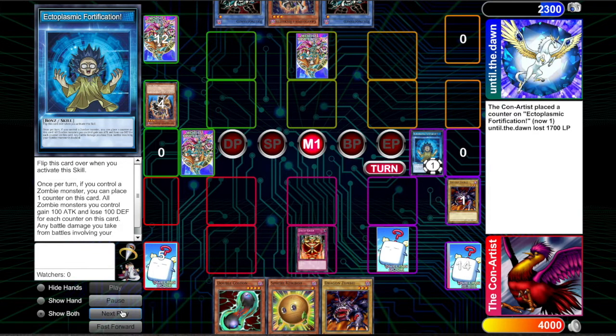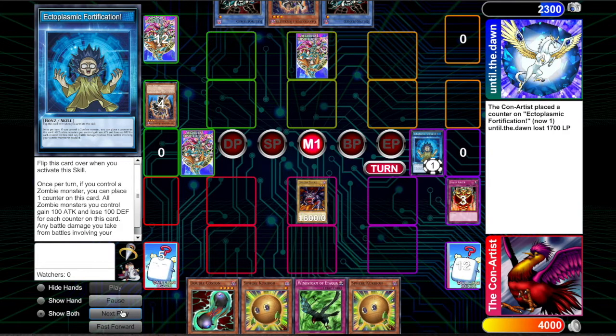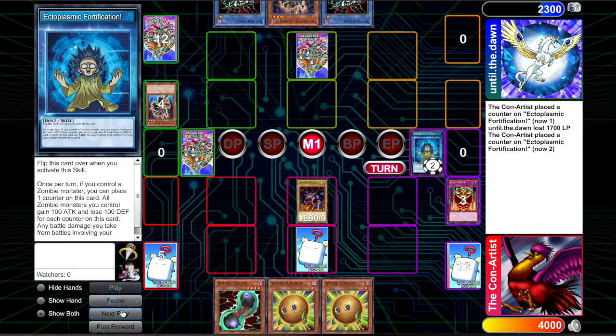So what's cool about this deck is that it gets real big real quick. We're also playing Jar of Greed because we really just don't want to play anything else to slow the deck down. We kind of want this to be as fast as possible and beat as fast as possible. So now we're swinging with 1800 dragon zombie.